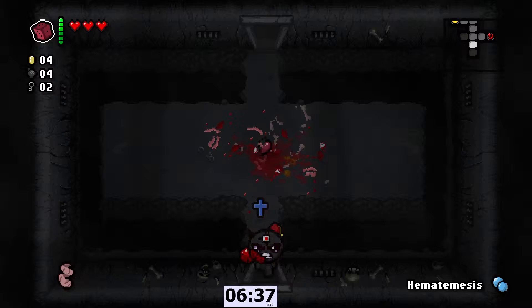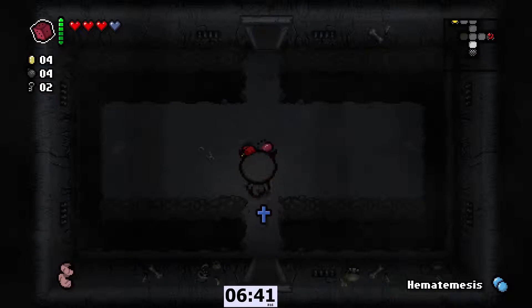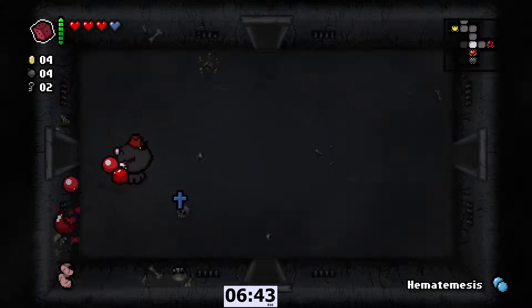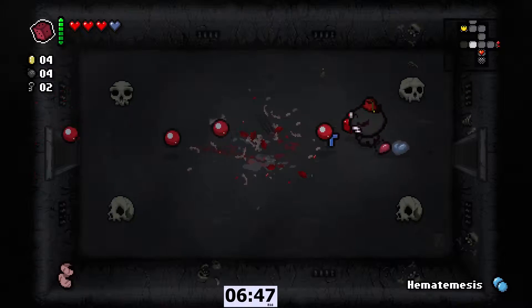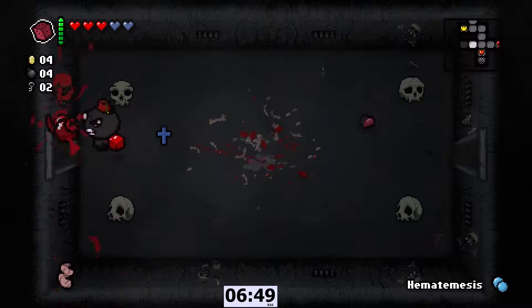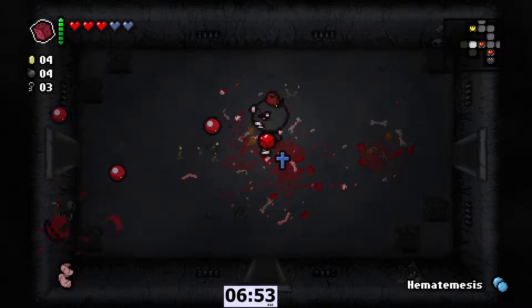Obviously because I didn't get what I wanted in there. Luckily we found a soul heart there, and I do have the Relic so getting soul hearts isn't the worst thing. But it lowered my deal with the devil chance if I would've gotten hit. That's so, so bad. What just happened right there. Our damage is really good though, so I can't complain about that.